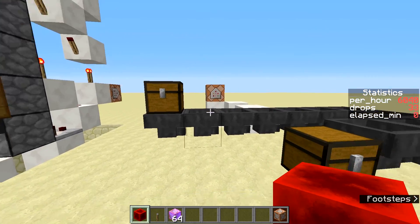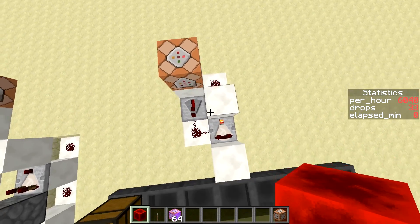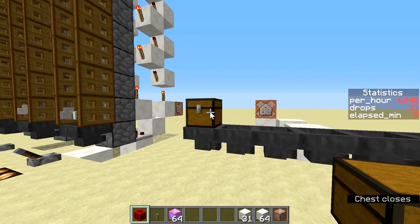If you just have a hopper pipe that takes your drops from a farm to the chests, you can attach a simple forward click clock to it. Providing the hopper pipe does not clog up, you can measure the rate items go through it.